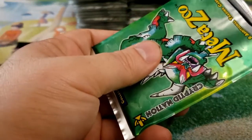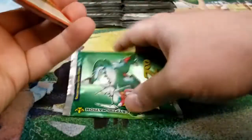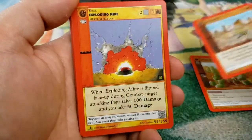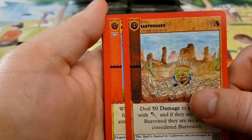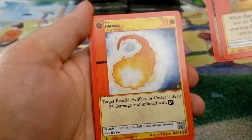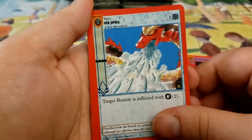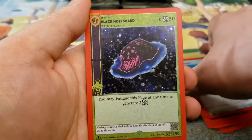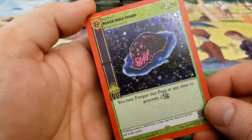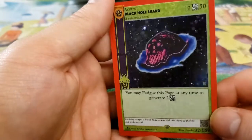Have you guys been enjoying this game? Anybody played it recently? There's a lot of people in the Discord channel that are playing pretty much every day, and there's a lot of tournaments going on. Why is there an uncommon in here? That might be a print error. We have Exploding Mine, Hoopsnake, Huggin' Molly. It's gotta be a print error because the uncommons are right there. And then we have our Black Hole Shard, which is a Cosmic Rock, and it's a Holo. That's actually a really pretty card.